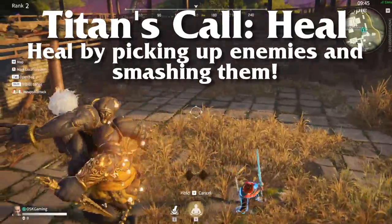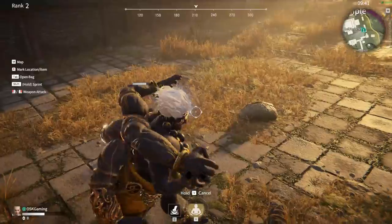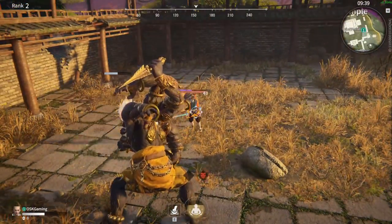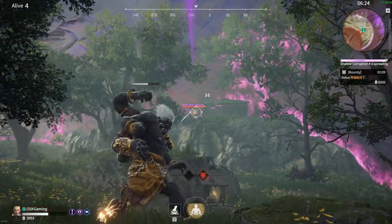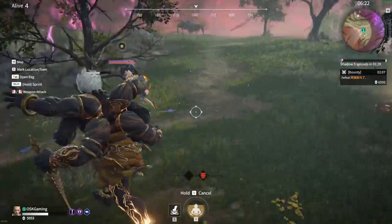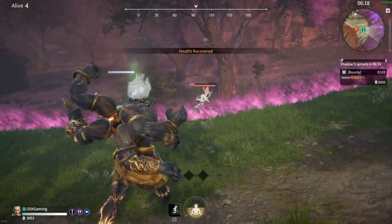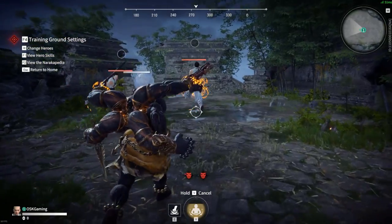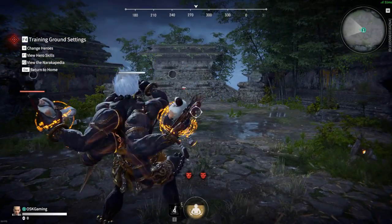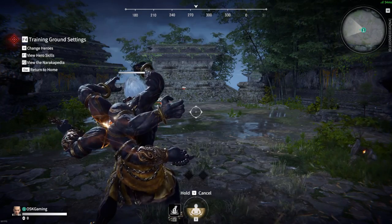This allows you to flee combat with your team in a semi-safe way in most situations should you be in a tough spot. Finally, the third variation of Titan's Call is called Heal, and this does everything the first variation does with the added benefit of healing yourself from damaging enemies that you grab. This is great if you're in a solo match as any damage from third parties or the player you're fighting can quickly be mitigated by a simple grab and punch. And finally, for my favorite part of this ultimate, you can literally clap your opponents if you happen to grab two at the same time — and let me tell you, it's really satisfying.